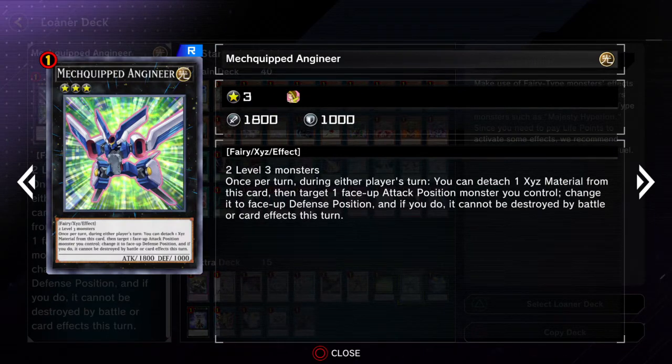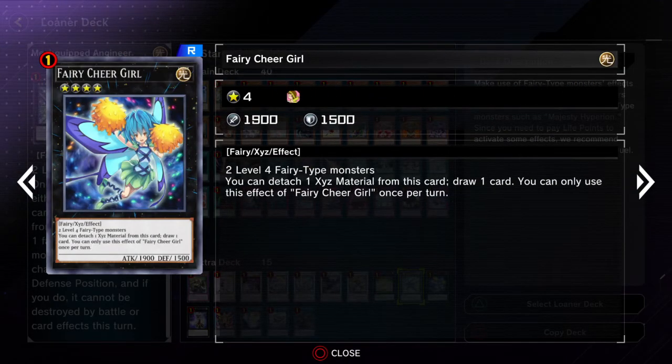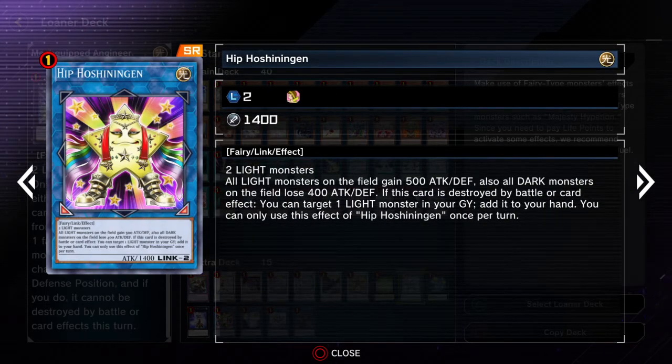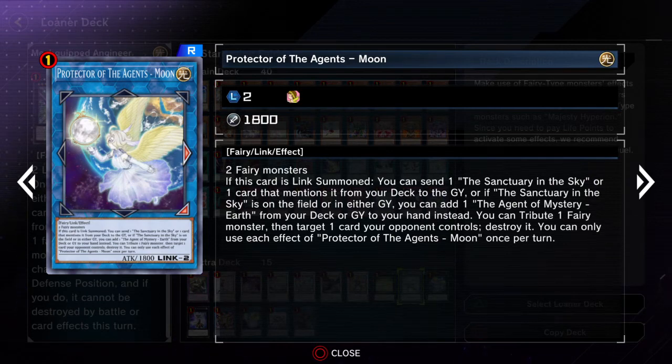And then Metaion the Timelord — it's a rank three. And then Fairy Chiro Girl basically acts as card draw. Ragnazero can destroy — it's pretty good destruction but kinda specific. If your opponent is using monsters that change their attacks, it can be pretty good to counter that. And then Hyperion Ningen can boost your entire field while lowering the attack of dark monsters if you're playing against a dark deck. And then Protected the Agent's Moon helps you send some specific cards to your graveyard.